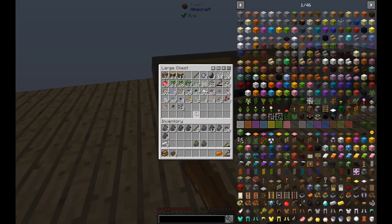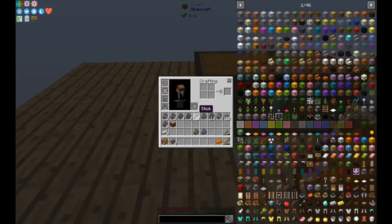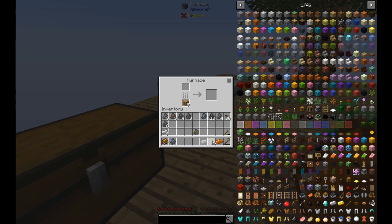I forgot we only get two planks and two sticks per recipe. I should have 16 torches from this lignite coal, which is good.